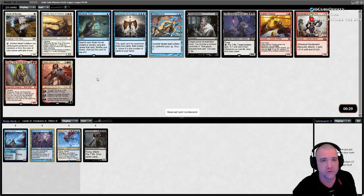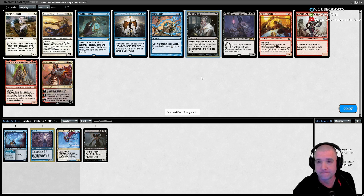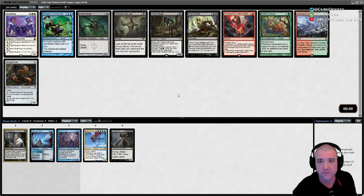Condescend might be more in line with the original plan of getting into control, but we might just be moving away from that and getting into more of a reanimate build. Ransack is good. Vigor Mortis — that's what we need: ways to get things into and out of the graveyard. I think we want Vigor here.